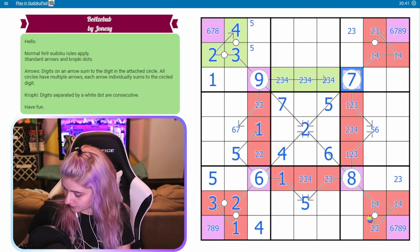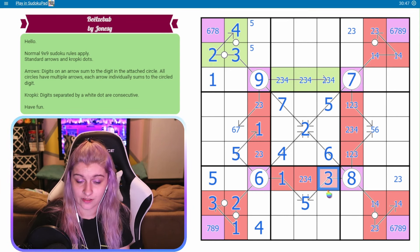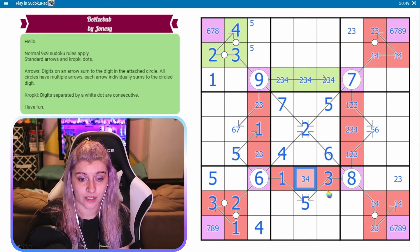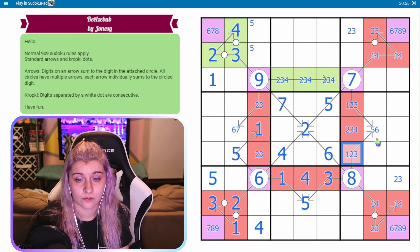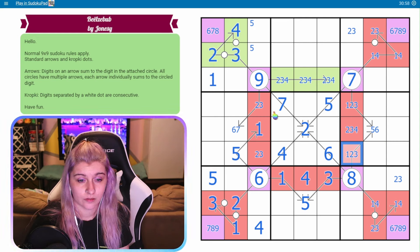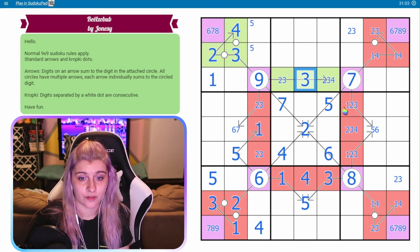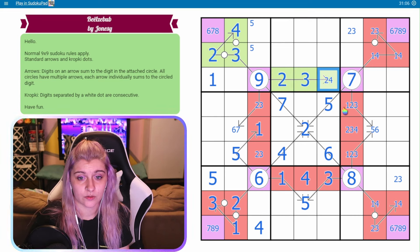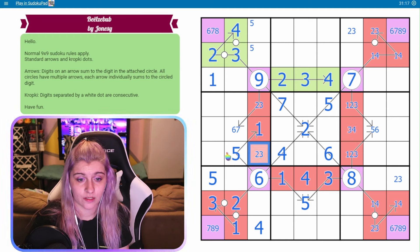Hi, Luna. If this is an eight, we have a five here. This will be a three, meaning this can't be a two or a three - it's a four. Let's see what else can I clean up. This is a four, so this can't be a four. This can't be a two or a four, so it's a three. This can't be a three. This can't be a three - it's a two, so this is a four. This can't be a two anymore - it's a three, four. Two, three. Two, three. Six, seven.